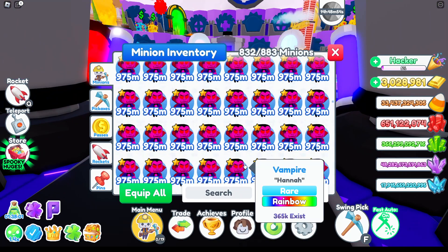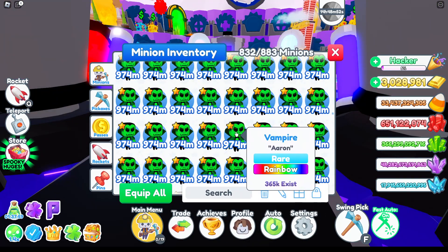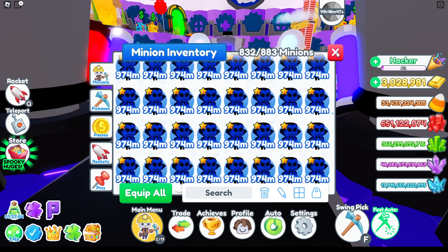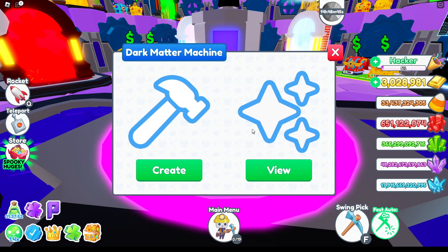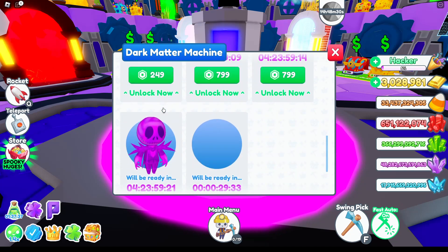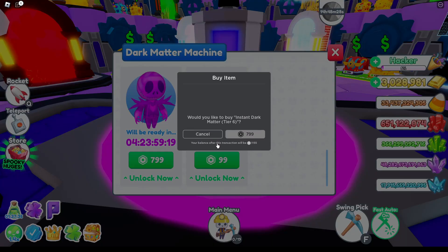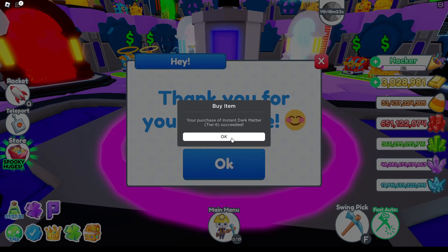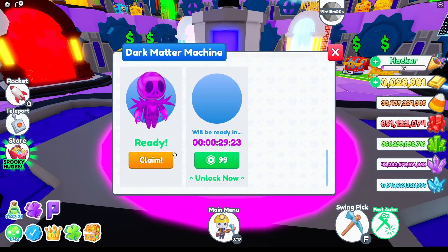One way to earn gold is by selling the vampire — there are so many new players who will buy one for around 25k, so there's a lot of demand at a good price. But for this video we're going to do something crazy: I'm going to actually pay this out, which I almost never do. We're going to pay out the really good secret one just to see how powerful it becomes.